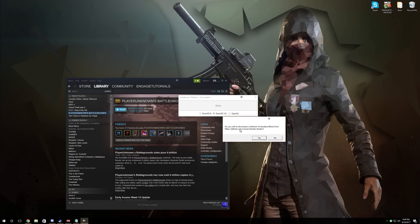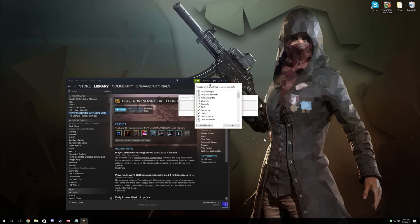From here it says do you wish to download a collection of standard effects — hit yes, it's going to download. Now we don't need all of these; you can look up different settings online if you want. I'm going to show you some settings I found on Reddit. We will need Clarity, Colorfulness, Luma Sharpen, and Vibrance. Of course if you want to add more later you can do that easily.